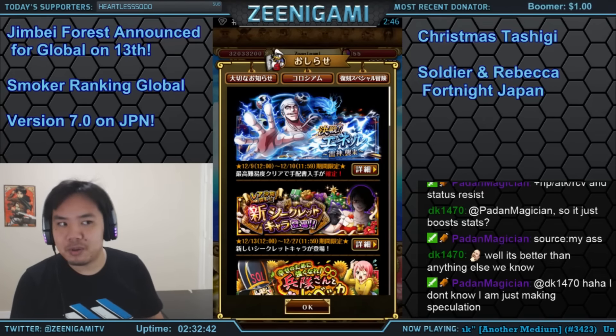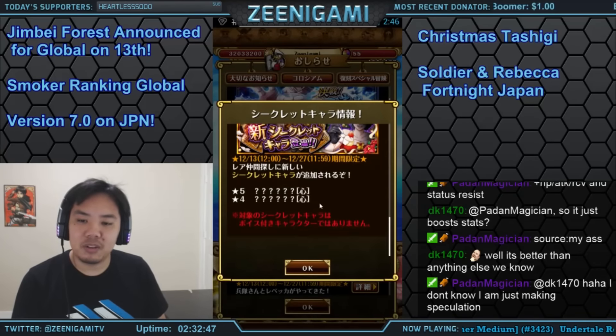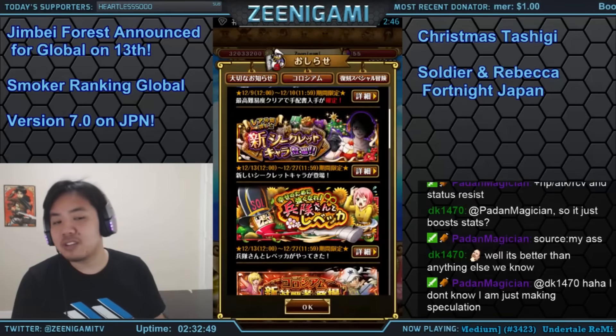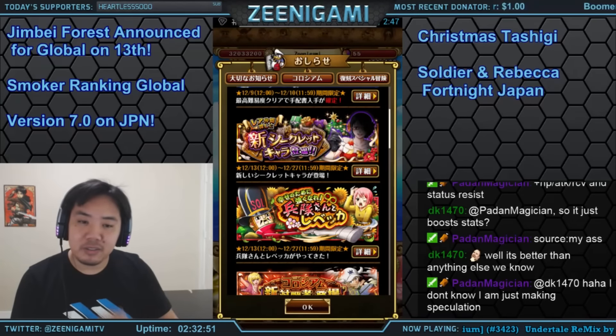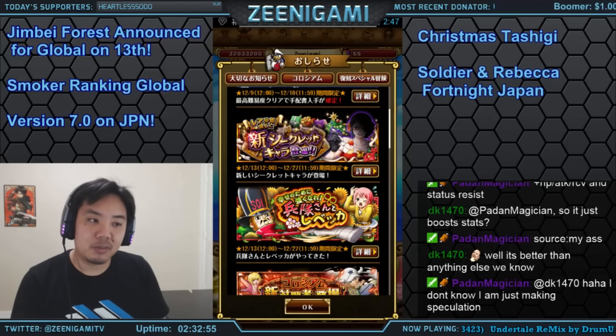On the Japanese version, Christmas Tashigi is coming out on the 13th to the 27th. Make sure you wait for a Sugo Fest because there will be one in that time period — you can do your Sugo pulls and maybe get Christmas Tashigi there. You can see more art on the official One Piece Treasure Cruise Twitter.